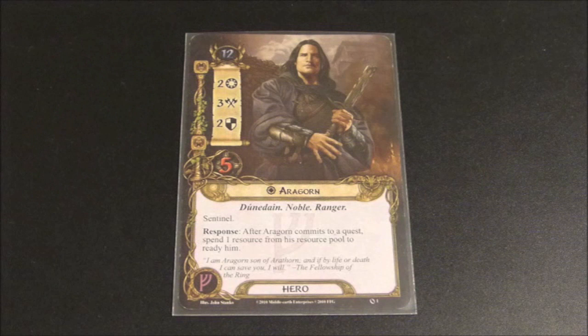The Sentinel keyword allows Aragorn to defend an attack directed towards another player you are with, so he is very useful — if he's available, you are able to block if your partner is overwhelmed with an attack. I think the word for Aragorn is versatility: he has 2 willpower, 3 attack, and 2 defense, so his stats are well-rounded, and because of his special ability and because leadership is especially good at generating resources, there's a good chance Aragorn will be able to do multiple things in one turn.